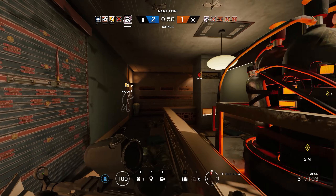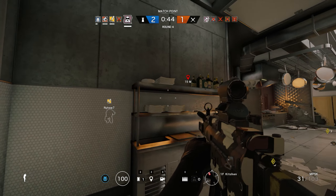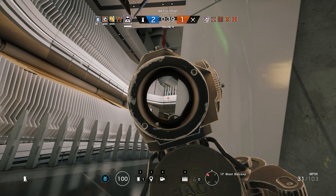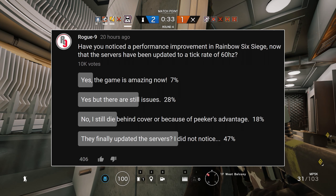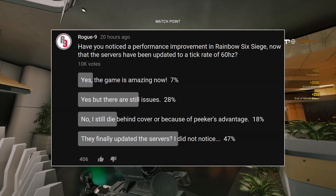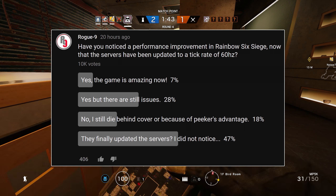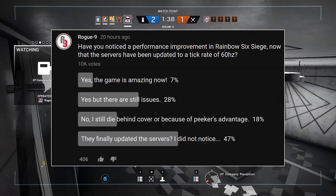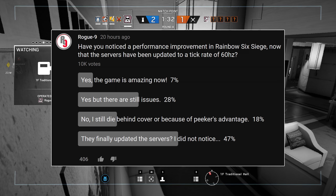As long as you can keep your frame rate above 60fps and you can get a decent internet connection to the nearest servers, you should be having a slightly better online experience with Rainbow Six. This conclusion was supported by a little YouTube poll I ran a couple of days ago. You could argue that an update from a 50–60Hz variable rate to a 60Hz fixed rate is quite minor, and so it's not surprising that almost half of the 10,000 respondents indicated that they did not know about the upgrade and have not noticed a difference. But at the same time, more than a third of respondents have noticed an improvement, while 18% knew about the update but are not seeing it translate into a better gaming experience.